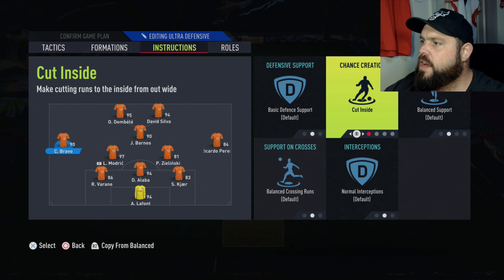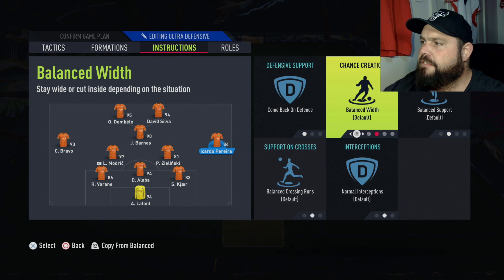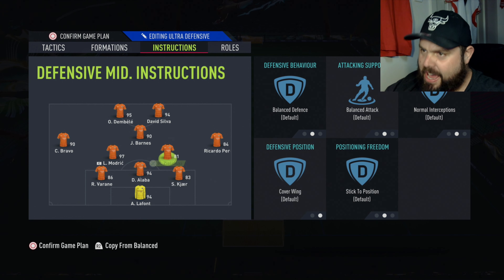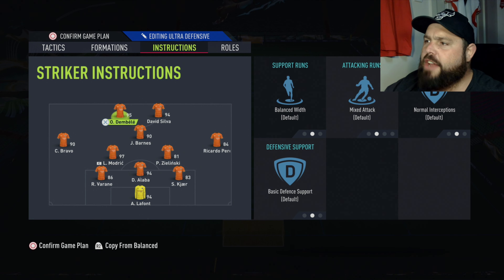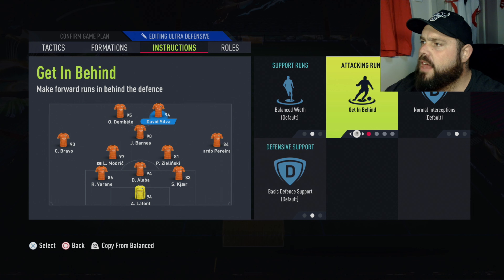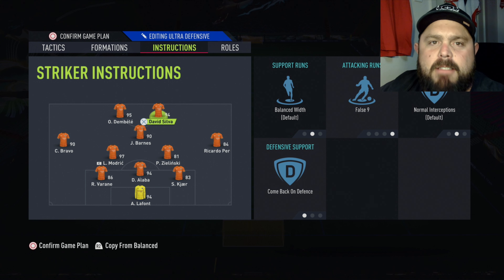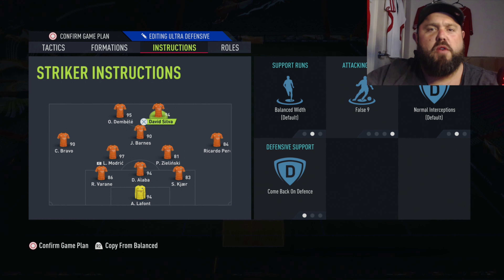For your left and right backs, make sure they stay wide and come back on defense. Your defensive midfielders need to be balanced, stick to position. Your defenders stick to position and stay back while attacking. Central attacking midfielder comes back on defense. For strikers: one stays up top as a target man, the other plays as a false nine but also gets back on defense. That gives you the opportunity to play the ball out to your attacking striker.